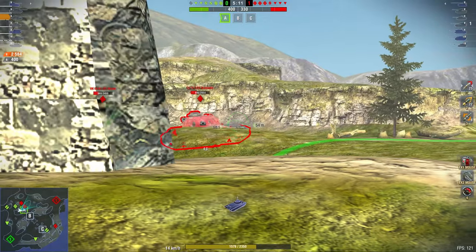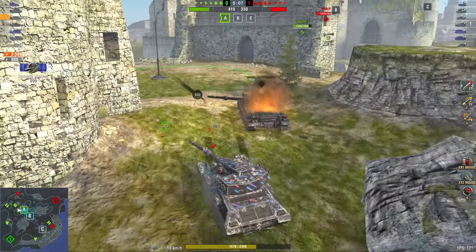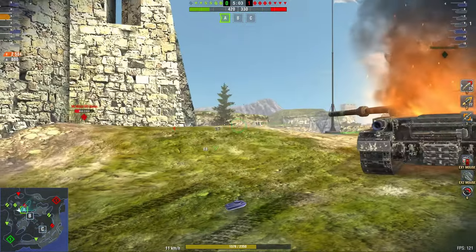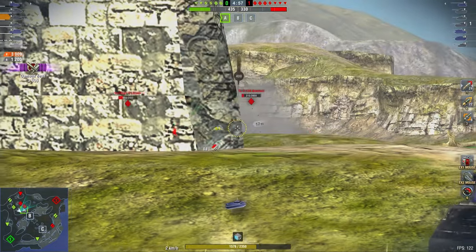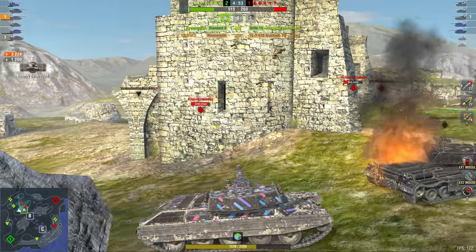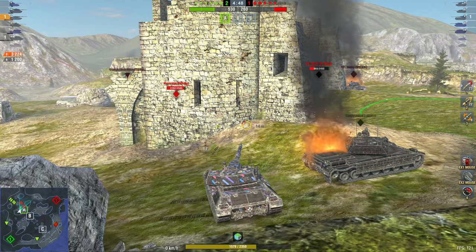If you want to take map control, go in—you're probably the most important player in that match. Or if you're a tank destroyer, you sit at the back and let the team do the work while you farm 4,000 damage while nothing happens. Already 3,000 damage in 2 minutes.